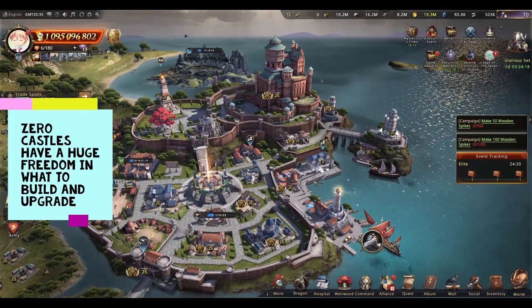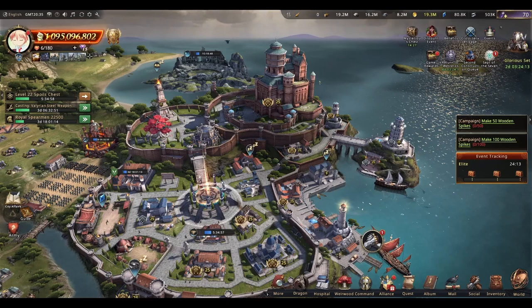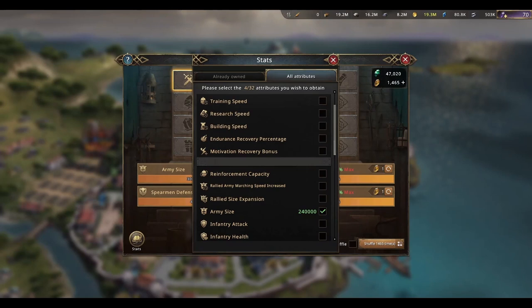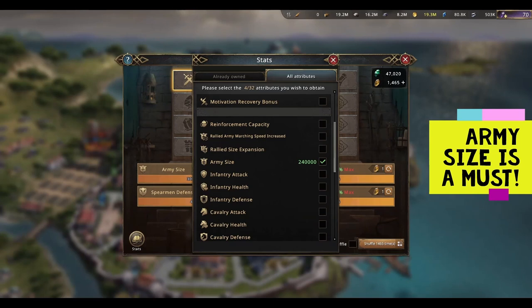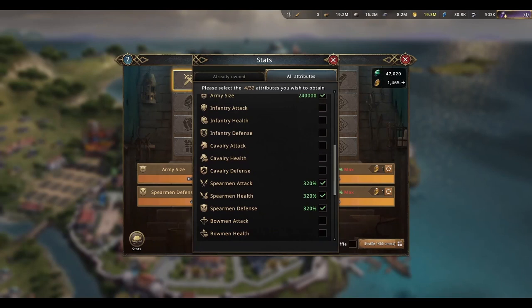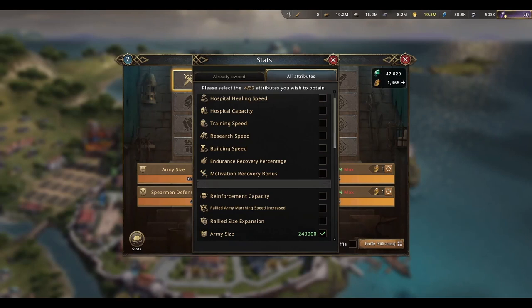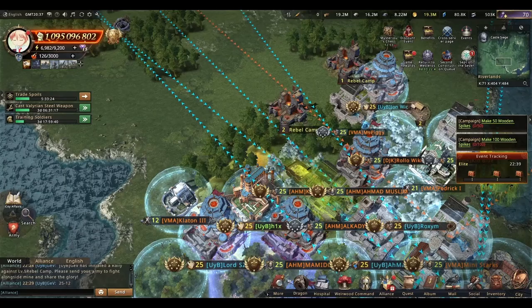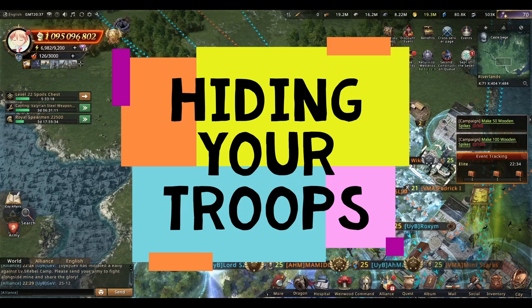Regarding other aspects, zero castles can use the Lord gear, commanders, and castle and marching skins they like. When it comes to refinement, you absolutely need army size, which allows you to send more troops with your marches — that's vital for this setup. If you'll be a rally filler, consider also getting something like motivation recovery to help your teammates rather than going full battle refinements.